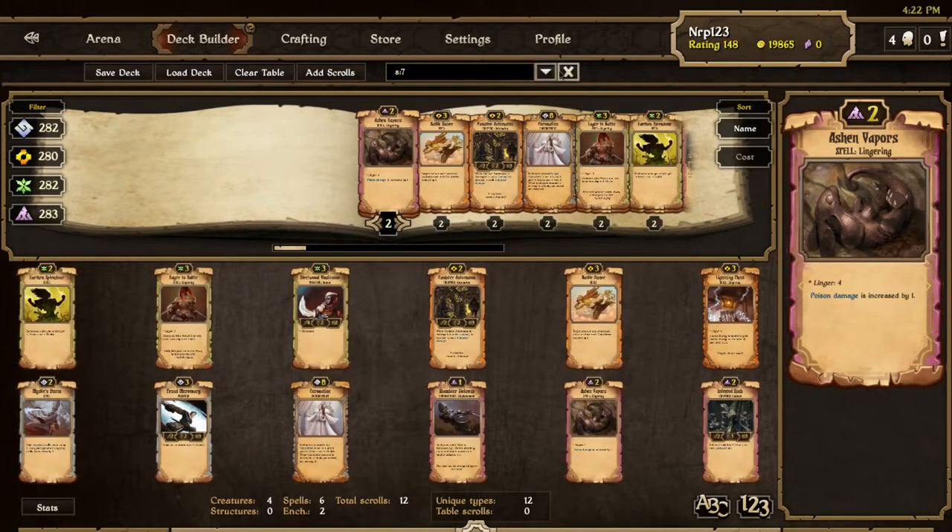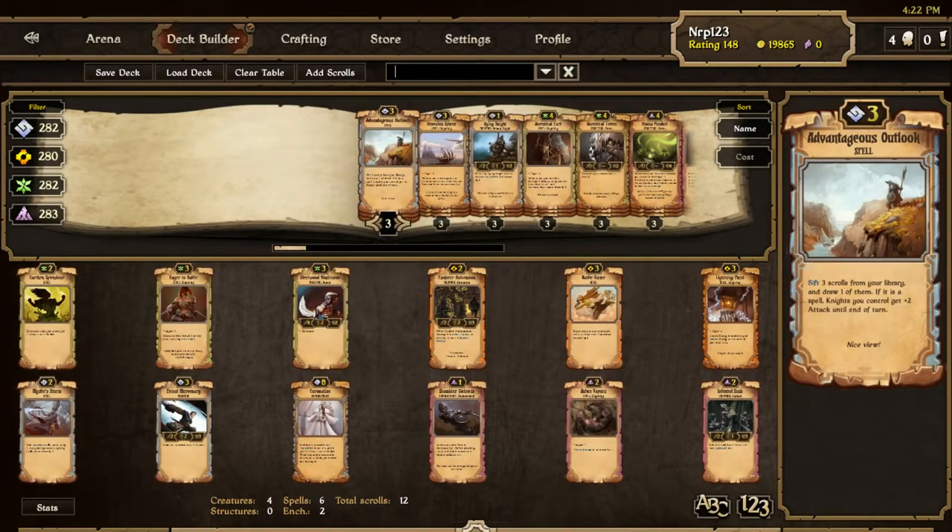Four of them we've already seen through spoilers on other sites. Four of them are the Scrolls Guide Set 7 design competition winners — we heard about those a couple weeks ago and now they have art and everything, some slightly changed. The other four are completely new scrolls, part of Set 7.